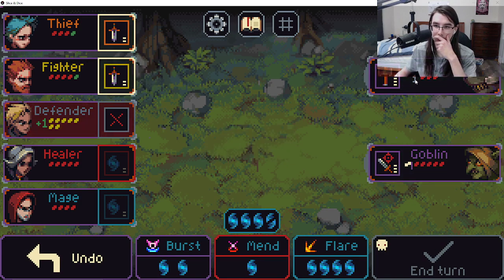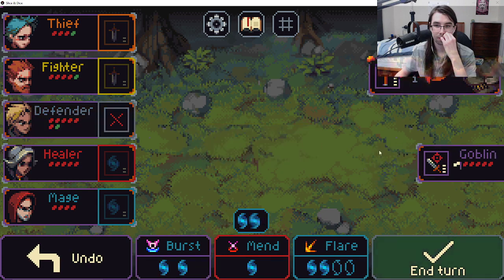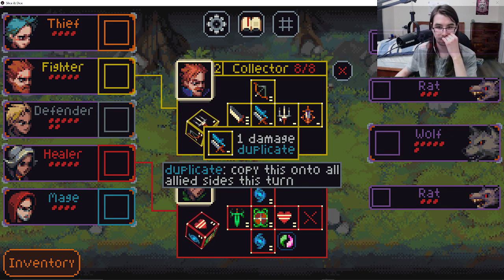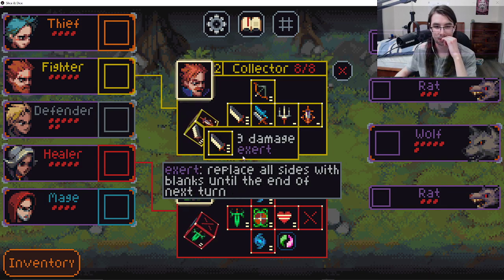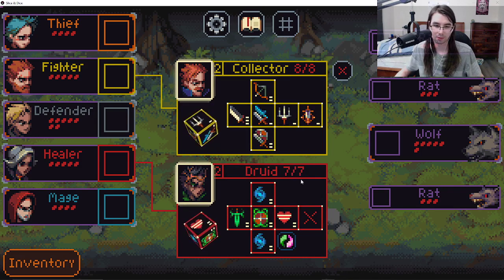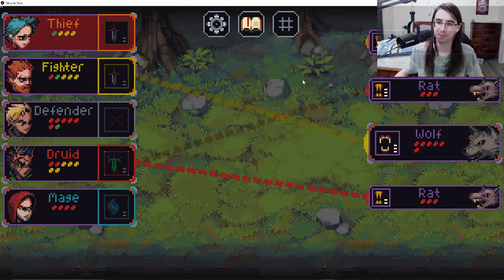What does this 1 mean? Reduce all damage taken by 1. Would I like my fighter to become a collector? Copy this onto all allied sides this turn — that doesn't seem good. Or do I want my healer to become a druid? I have a couple sides to get stronger this fight, and you can negate poison. I should probably take this. Hello, Surreal Memoir. Hi.